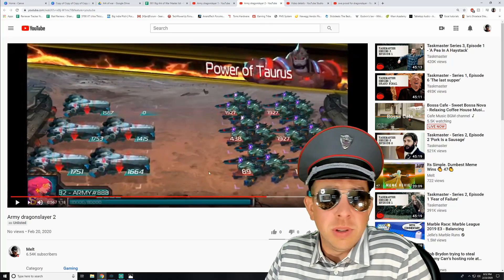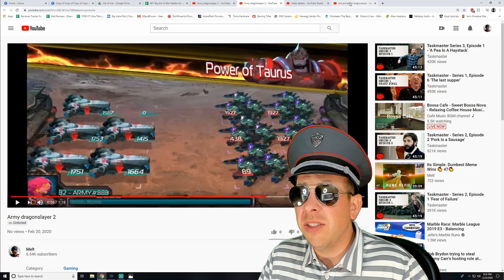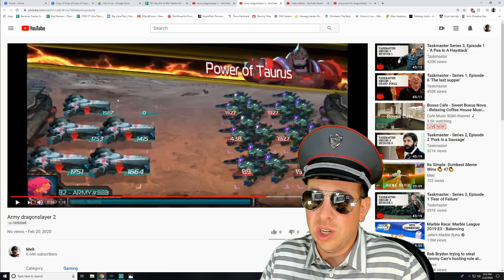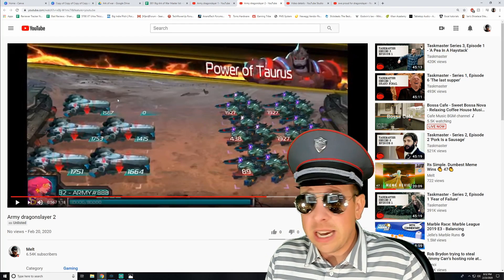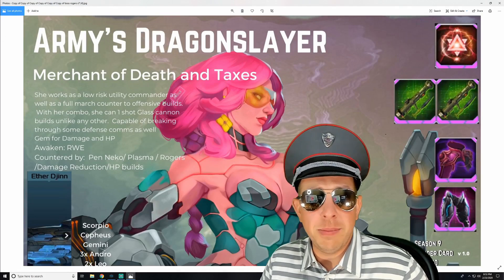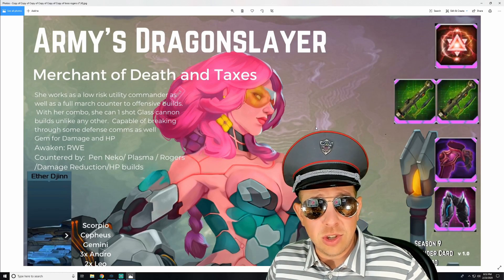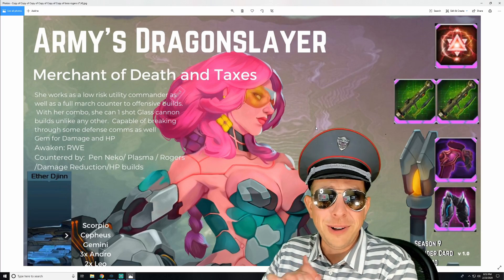This is her glass cannon build and she's vulnerable to other glass cannon builds — that's the nature of the game, you trade back and forth. The difference is if she lands her combo — the 60% chance to trigger — and if she lands Gemini, Scorpio, or Crushing Blow, she's going to basically one-shot any other glass cannon. Nekajiro can do some damage with his penetration build but he's only going to kill one slot at a time, maybe the back row. Ghillie can hit the back row too, but Ghillie can't disable her guaranteed hit — she can disable Scorpio, Cepheus, and Gemini but not Crushing Blow. She's a 60-40 commander — she's broken.